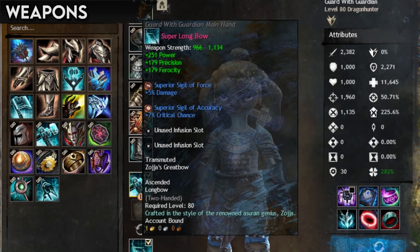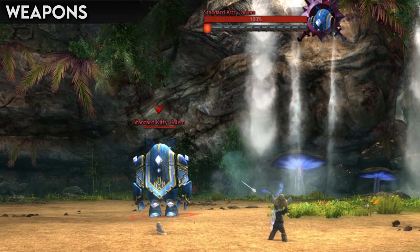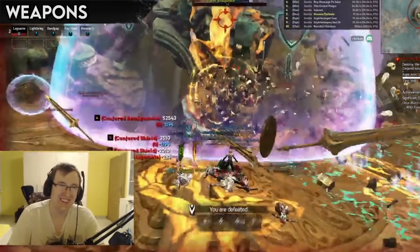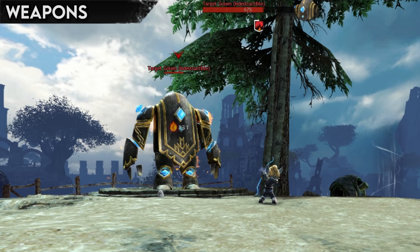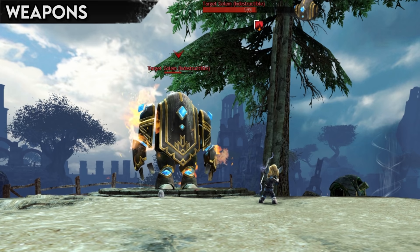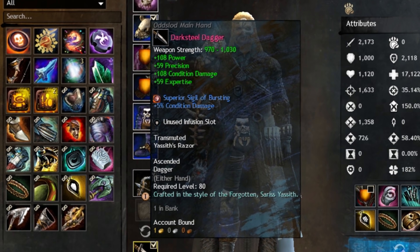Weapons are similar to armor, but instead of defense they have a weapon strength. This is involved in direct damage calculation, and the higher the weapon strength, the harder the weapon hits. Weapon strength is one of the very few elements of randomness in the combat system, and although it isn't usually a deciding factor, sometimes you'll wipe on a boss at 0.1% and wonder what might have happened if you rolled better. Fortunately in PvP, weapon strength has had its randomness purged and just uses the average value instead.